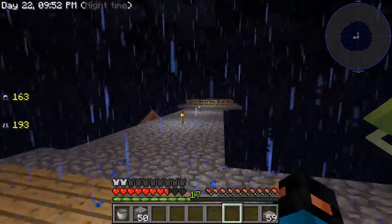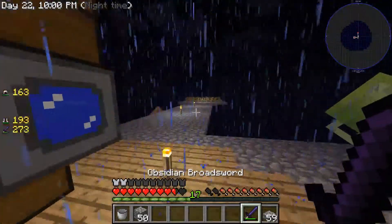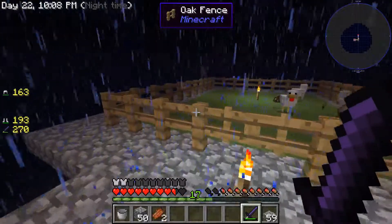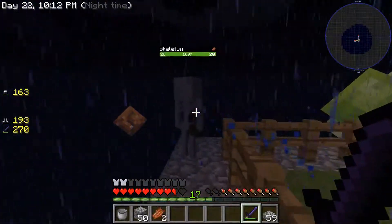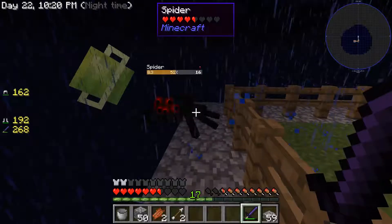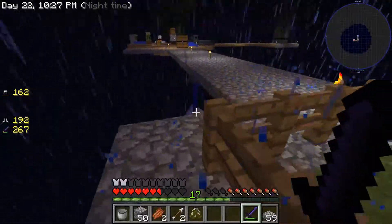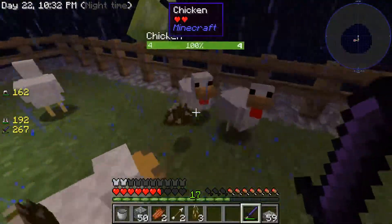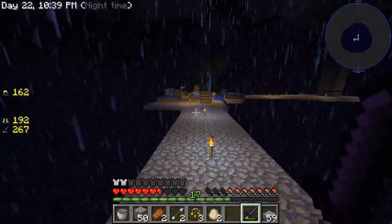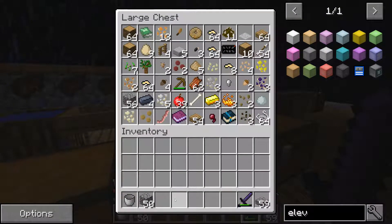How did you two spawn over there? That makes no sense — a zombie too, what the heck. Oh, I forgot — that's why we're getting so many heads. If you kill something with an obsidian sword, it has a higher percentage chance of beheading things. Let's get some more eggs from this place.